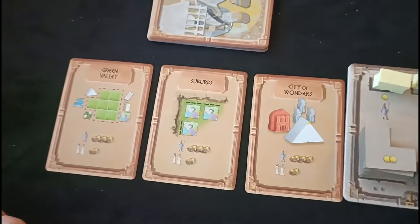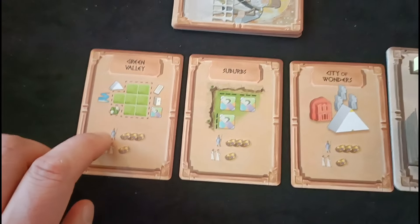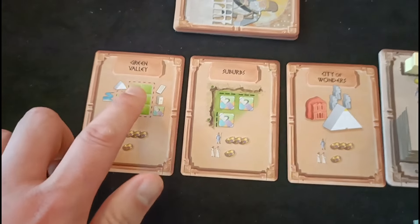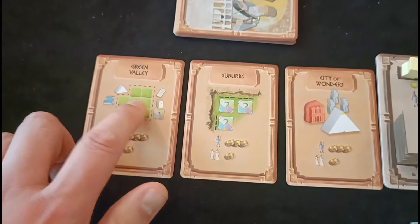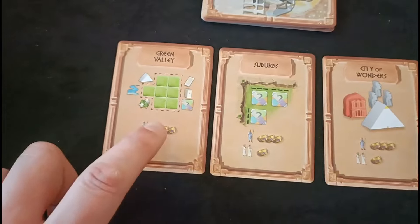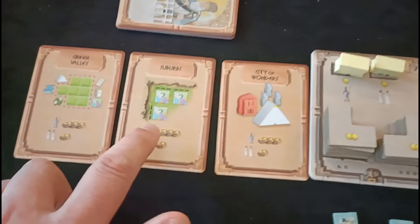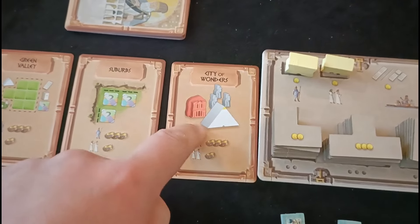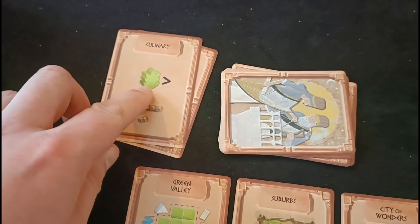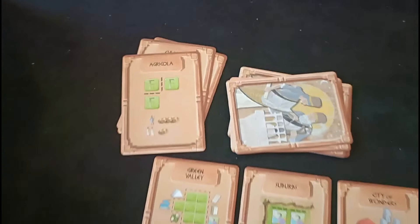Looking at some of the public objectives: the green valley awards three points to the player with the largest section of green squares trapped between other constructs, and one point to second place. There are objectives for buildings touching the edge of the board, who has the most wonders, the longest road, who's highest on the agriculture track, who has the most F buildings, and many more.